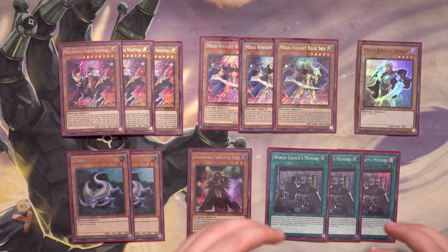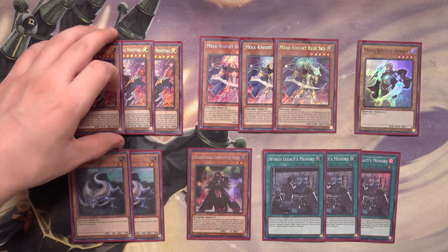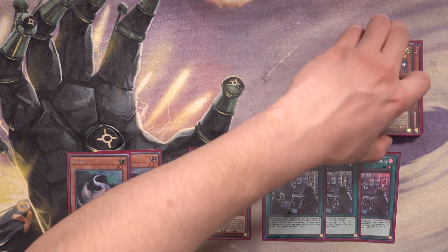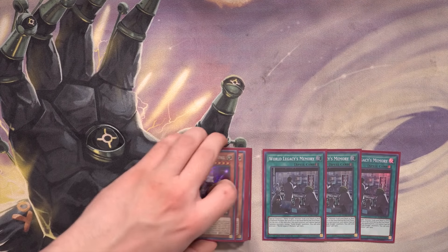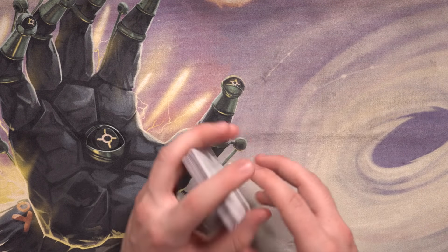And World Legacy Memory — it's a quick-play, essentially E-Tally for any Mech Knight. Once played you're locked into Mech Knights for the rest of the turn, and the monster is returned to your hand during the end phase if it doesn't leave the field. Great for tutoring whatever Mech Knight you need, whether to negate a card off Secrets or get a search off Purple. An incredible card overall, and those are the starters for the deck — somewhere between 11 and 14 is a decent number.